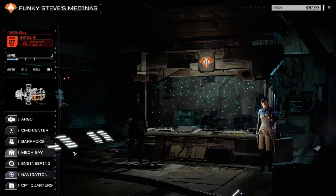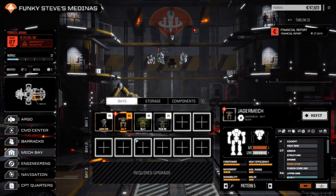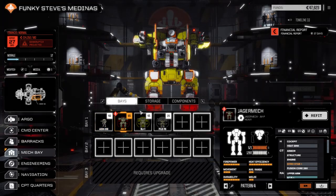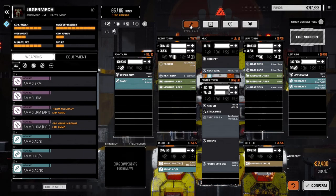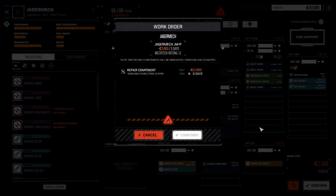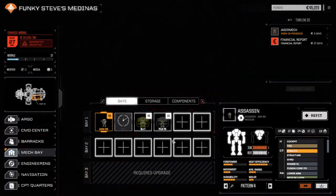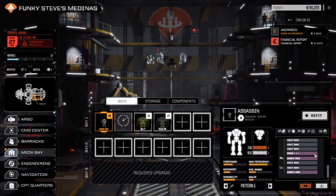Let's go to the mech bay. Last episode, or the episode before, we got to fix this guy. We picked up a couple of SRM Six triple-pluses with plus two damage and plus 50 crit damage, which we put on our Assassin. So we changed the loadout on this guy — we've got a medium laser and a pair of SRM Sixes now, so it's a little bit punchier.